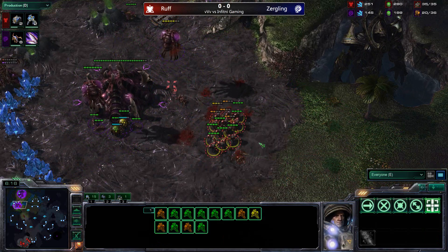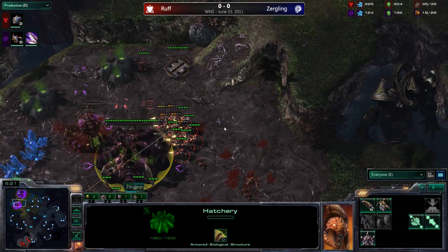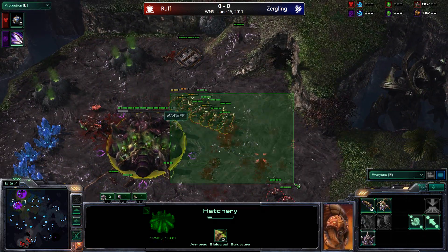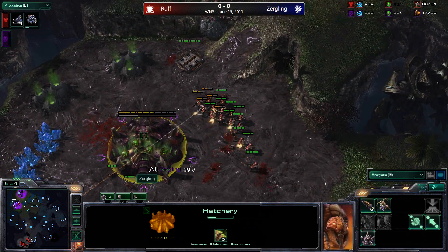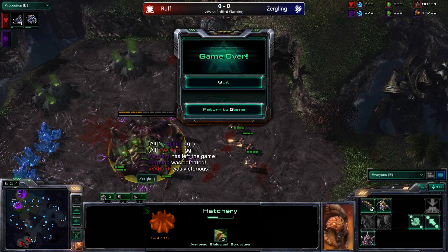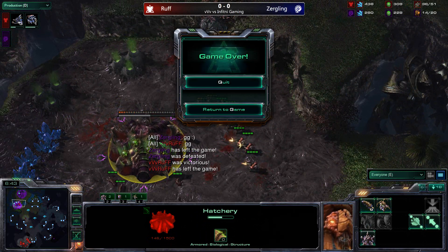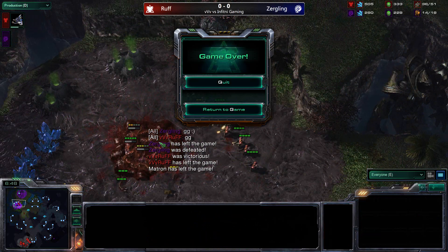The spine crawler goes down — it takes a full 12 seconds to burrow so Rough focuses it down. He's able to take down the drones, the queen goes down, an overlord goes down, and Rough does a ton of damage. He's definitely going to take down this hatchery. And there's the very fast GG — Rough opens up with a triple barracks marine push and gets the early kill.